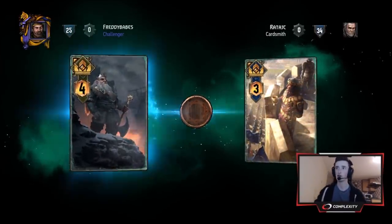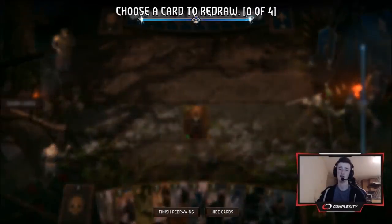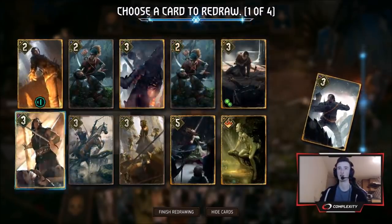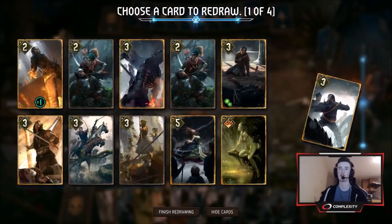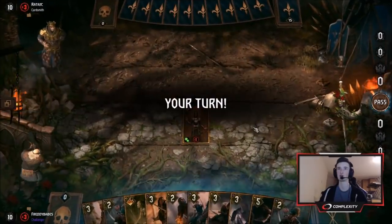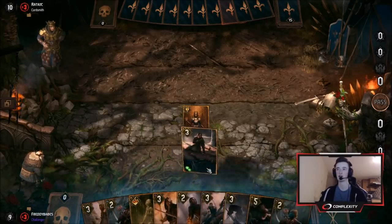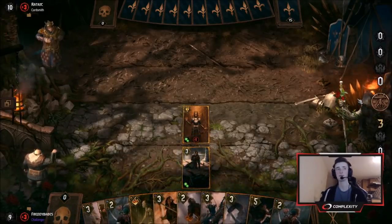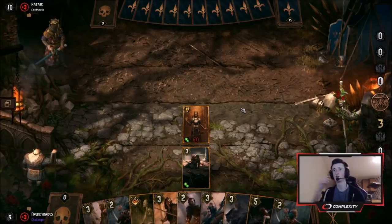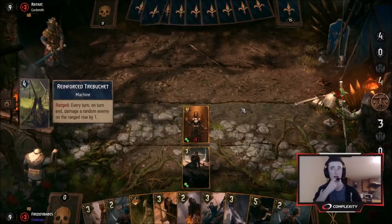Alright guys, looks like it's going to be a full test matchup, and we should have an okay matchup against that. We can deal with a lot of their engines. Let's go for the Mulligan of the Witcher as we always do, and probably hold on to the rest. We could search for the Isangrim, but I'm not really too worried. I think we'll just try to get a nice pass at some point. Maybe start with the Milva and get that rolling — I think we want to play that this round. Then do our thinning, get our Aelorin out.